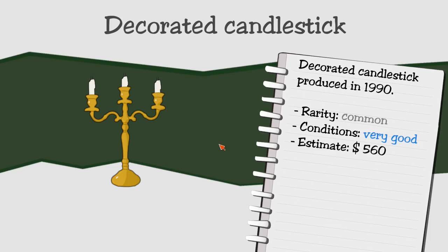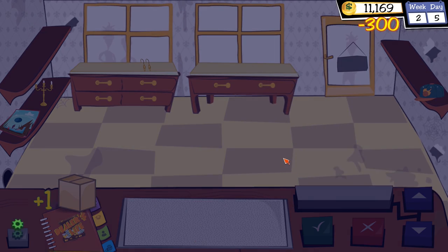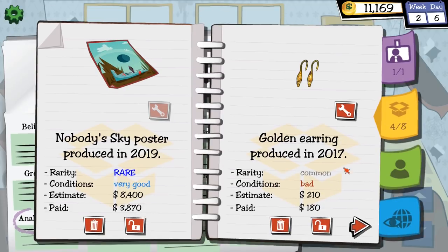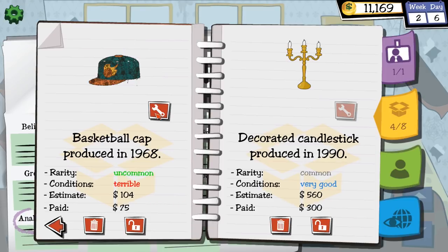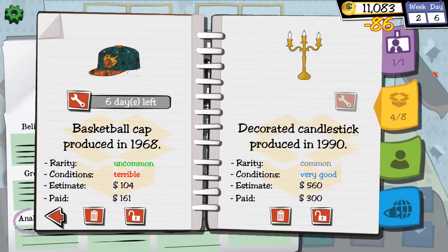Julia comes in with a decorated candlestick in very good condition, estimated at $560. She wants $300. I'm okay with that. Let me get to my inventory — I want to give the basketball cap to the restorer. The Nobody's Sky poster still isn't selling — I'd love it if it did. The restorer will work on the basketball cap for $86.